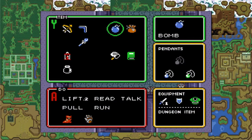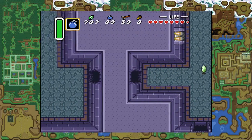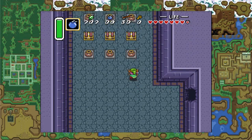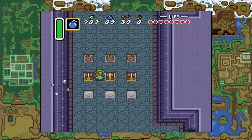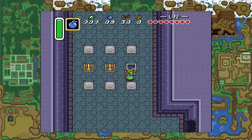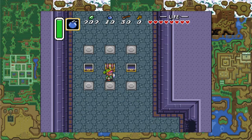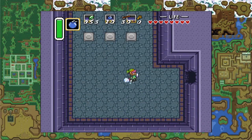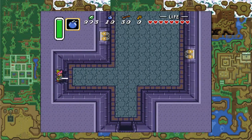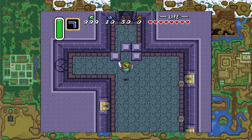We are going to use some bombs and bomb this. Inside, there are going to be some things, including a heart, and some chests — 10 arrows, bombs, and 300 rupees, which maxes out our cap. I know I wasted a few rupees, but I wanted to get that out of the way while I was over here, as opposed to after what we are doing next.